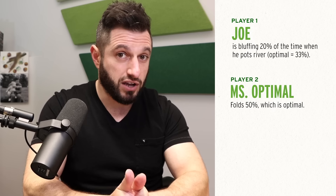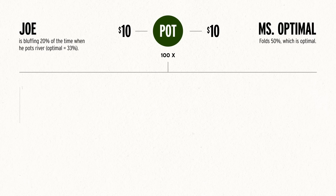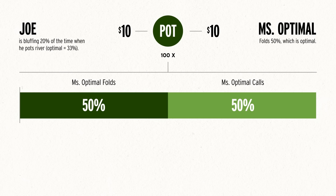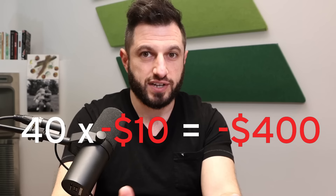She cannot be exploited by calling optimally, and Joe is not gaining an edge on her because she's calling exactly optimally. Let's say Joe bets $10 into a $10 pot 100 times against Ms. Optimal. 50 times she folds for a net result of $0. 50 times she calls. Of those 50 calls, Joe is bluffing 20%, which is 10 times — so 10 times Ms. Optimal wins $20, and the other 40 times she loses $10. The 10 winning calls equal $200, and the 40 losses equal $400. Ms. Optimal's net result is $200 minus $400 — negative $200 over this 100-hand sample.